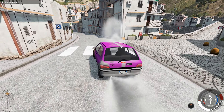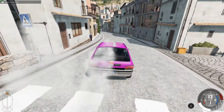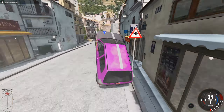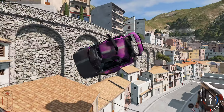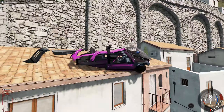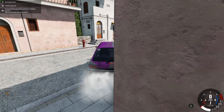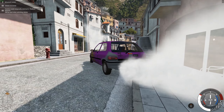Something it says on the mod page is that if you press E, the car flies. So this car can literally fly, which is kind of odd.